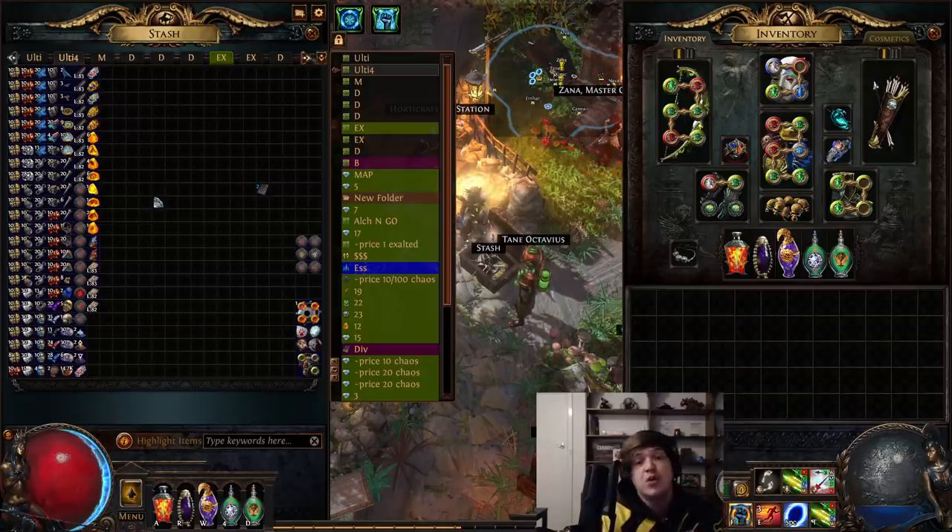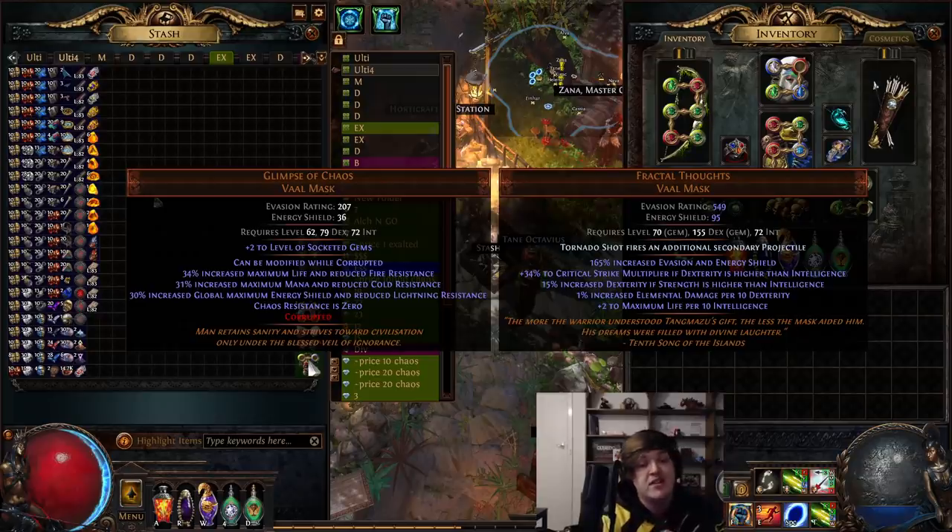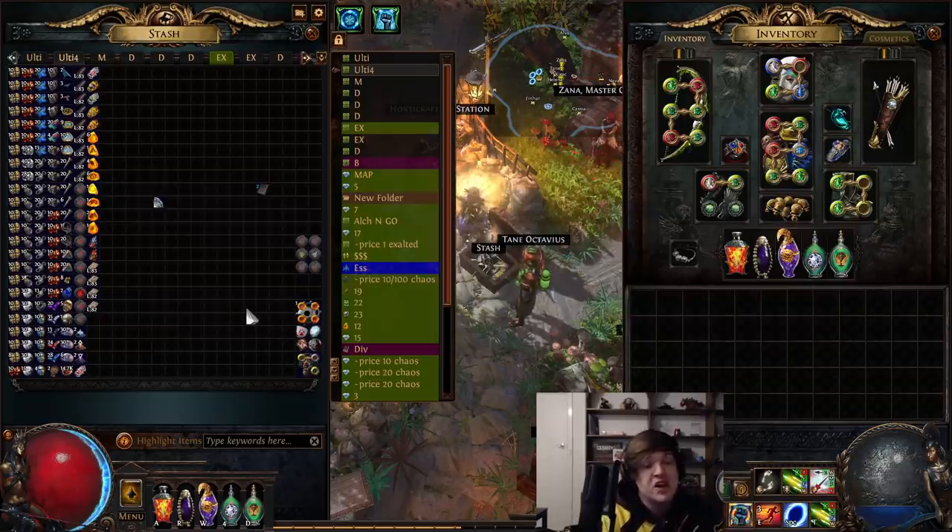We counted the loot from the windows, and we also counted the loot from the explosion, and of course we full cleared them all. Quick point — we actually did get one Trial Master in this test. We've got my Glimpse of Chaos here, which is pretty cool, and he offered me two Annulment Orbs on the 10th wave.